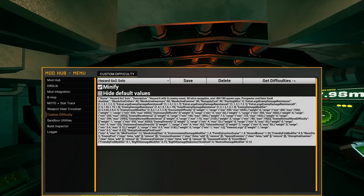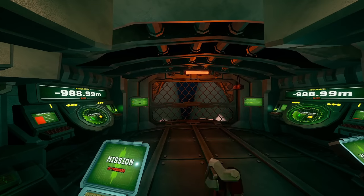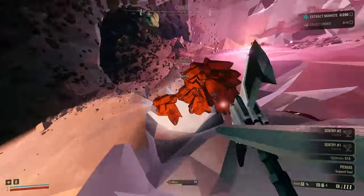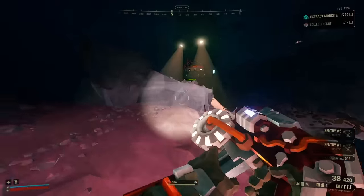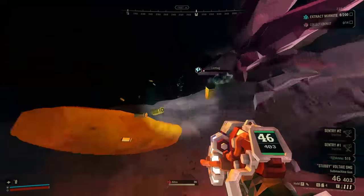The November maintenance patch just dropped. I'll make this video quick and dirty, because I'd rather be working on my upcoming one about engineer builds. In this video, I'll touch on the things I see as relevant to gameplay balance, most pressing of which: the Stubby changes, the Coil Gun rework, and Stingtail nerfs. The whole changelog can be found on Steam or in the official Discord.